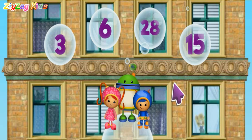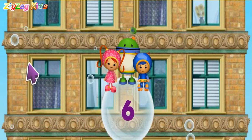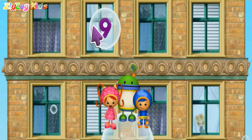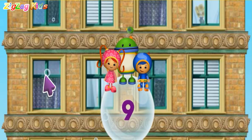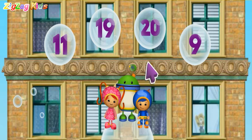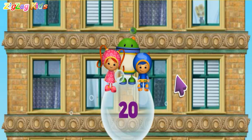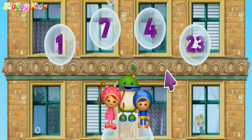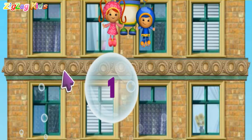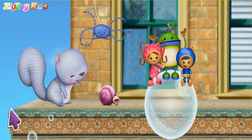Look for the number six. You're right! Up we go! Click on the bubble with the number nine. You got it! Let's try some more! Look for the number 20. You're a super number whiz! Let's try some more! Click on the bubble with the number one. You got it! All right! We made it up the first part of the building! Yeah! Umirrific!